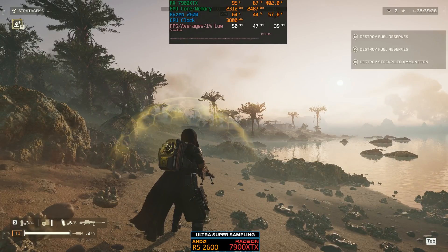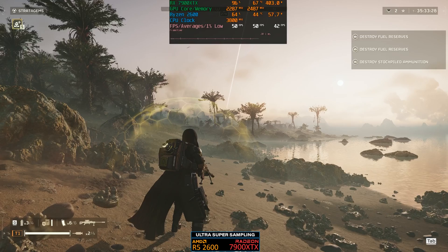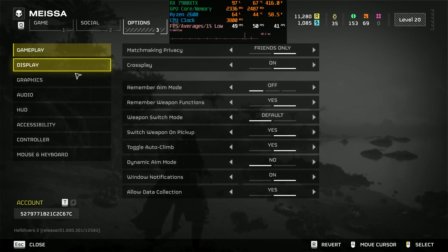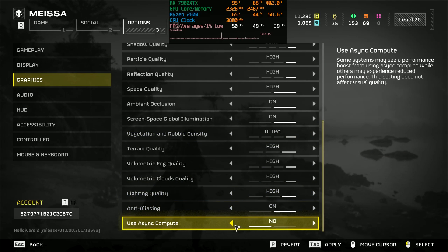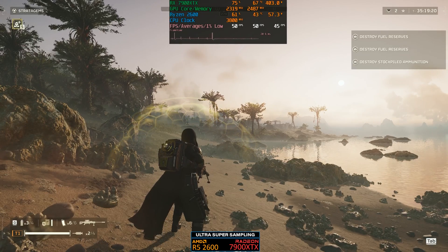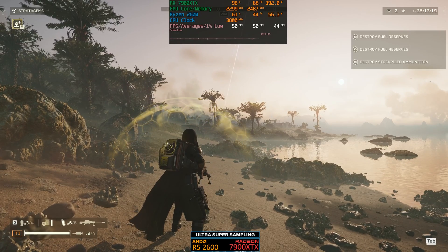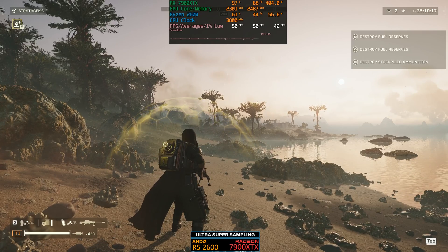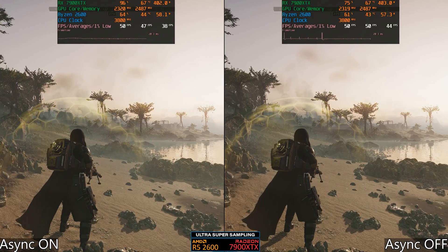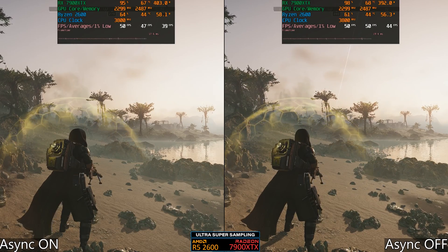With async compute on at ultra super sampling we're getting around 50 fps. Turning async compute off — still 50 fps. No change, just like with the previous GPUs when we were GPU-bound. I didn't record 4090 footage with the 2600 since it would just be CPU-bound regardless, and we saw the same behavior with the previous CPUs.